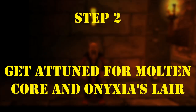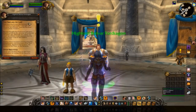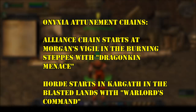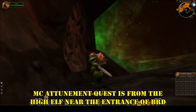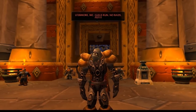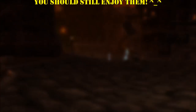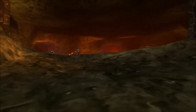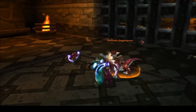Step 2: Get attuned for Molten Core and Onyxia. After or in between completing the quests listed in Step 1, you should begin working on your Onyxia's Lair attunement quest, as well as do a full run of BRD to get attuned for MC. Especially early on in WoW Classic, raids will pretty much just have to take whoever's attuned. So if you're one of the lucky few that's ready to go in the first month or so, you may even be able to skip some of the dungeon spamming later on. Getting attuned for these raids requires several dungeon runs in BRD, LBRS, and UBRS, so you're pretty much guaranteed to get some gear along the way — unless RNGesus hates you.